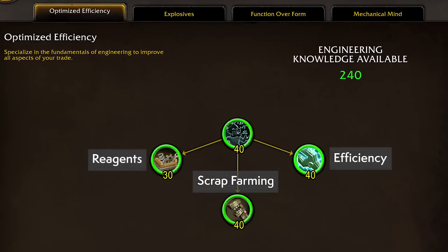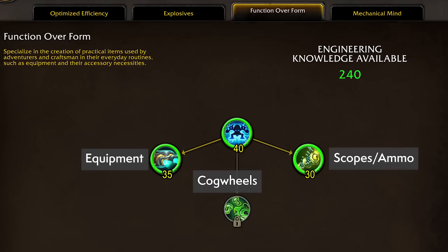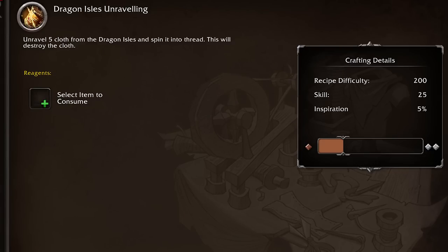There are four engineering specialization trees and the first one is free: Optimized Efficiency. Since engineers need to make lots of parts, investing into this tree makes you more efficient at it, which you'll need for the highest level equipment and the most potent bombs and reagents. Going into Explosives helps you mass produce bombs and grenades. Function Over Form is the tree for gear — goggles, bracers, and guns are all in one branch, while the other two cover cogwheels and weapon mods. Finally, Mechanical Mind gives you mastery over your tinkers and toys, helping make them more effective or at least preventing them from blowing up in your face.